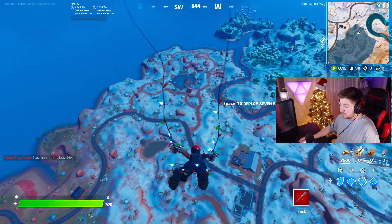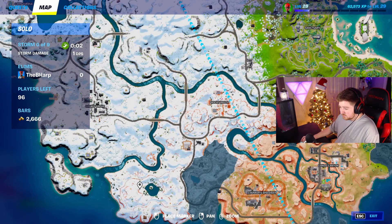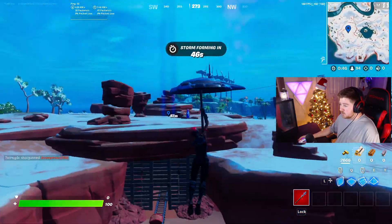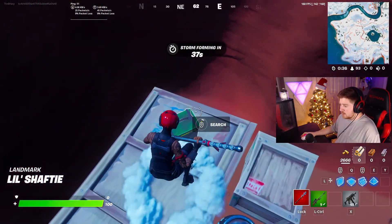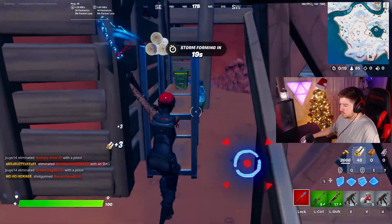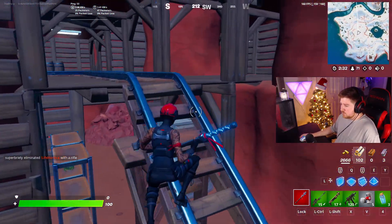Next up is one of my personal favorites — my second favorite solo drop spot. It's not Shifty Shafts, it's Little Shifty Shafts, over in the desert biome all the way to the west of this little lake. It's a smaller Shifty Shafts and it's very hidden. You have a reboot van and a llama that spawned right up top. Underneath there are slurp cannons, chest spawns, ammo spawns, and floor loot all throughout the bottom.